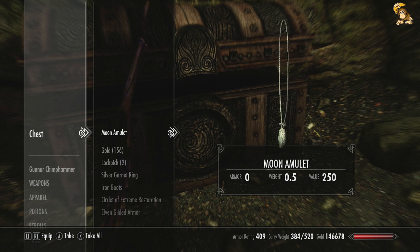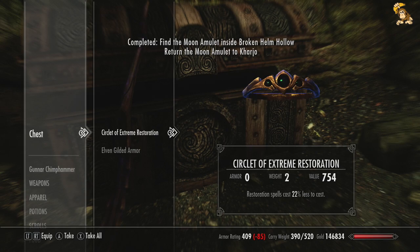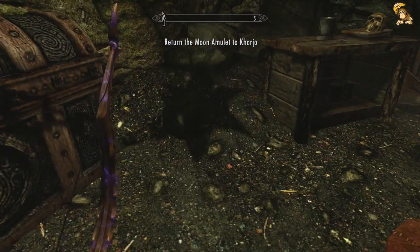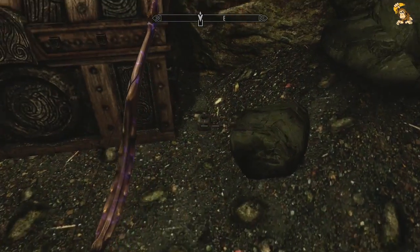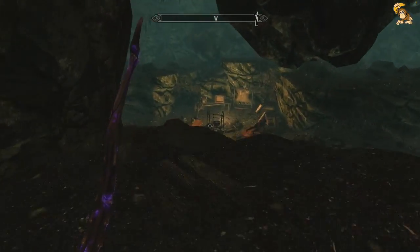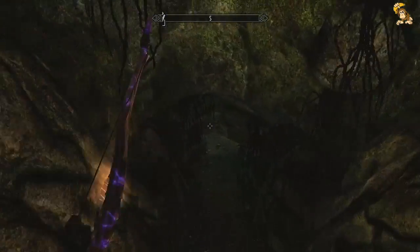That's what we came for - the Moon Amulet. So I might as well take it. And it was trapped. Oops. I normally check but I didn't. Still, didn't do any damage. So that's that for this place. Let's just go check out this cave and see what's going on here.